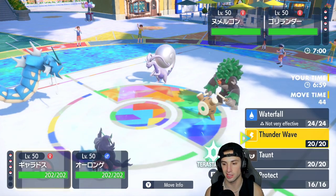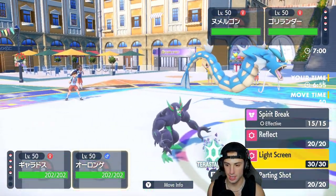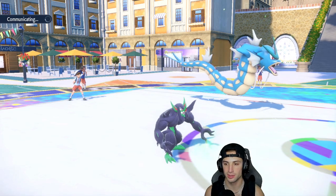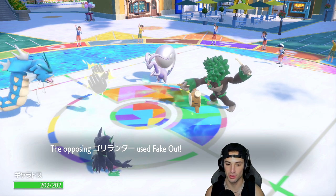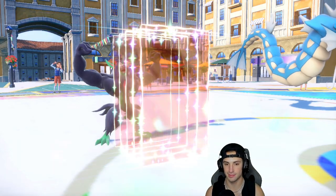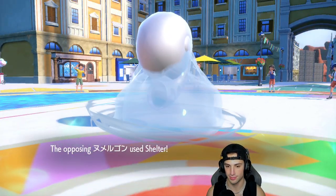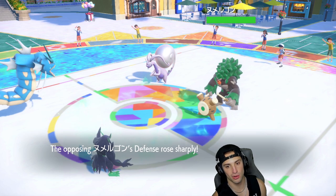I'm going to go for Reflect with Grimmsnarl — we just don't want the defense boost from Gholdengo. It's just obnoxiously annoying, and I wish I had Haze too. Of course they Fake Out my Gyarados. Reflect comes out — but Shelter is going to come out from Gholdengo, which kind of hurts. Hey, I hate you Gholdengo, I'm trying to Taunt you. It's kind of annoying, but now we get off the Taunt.